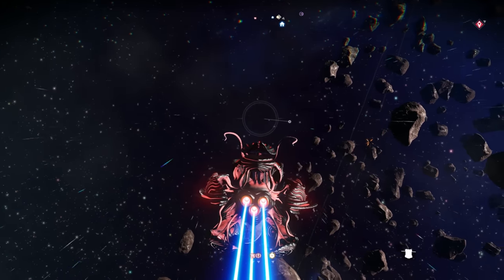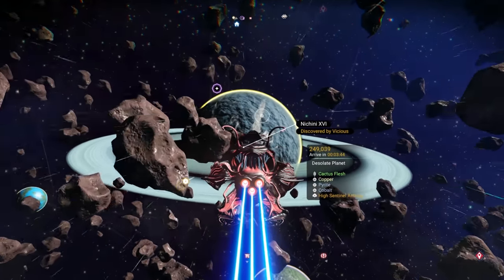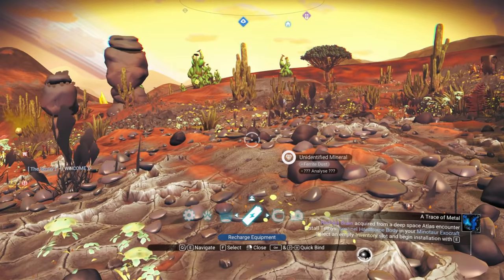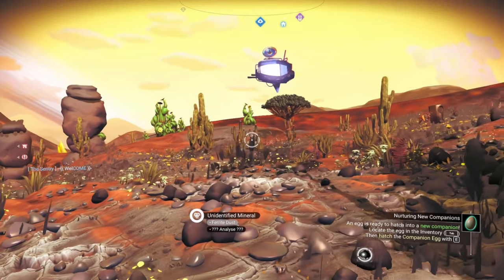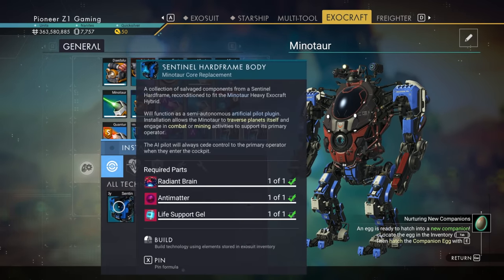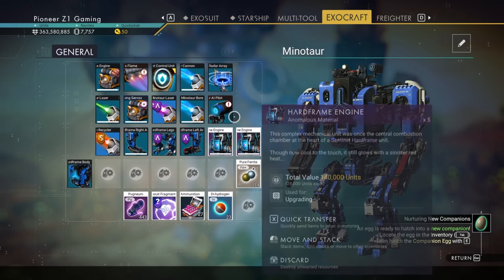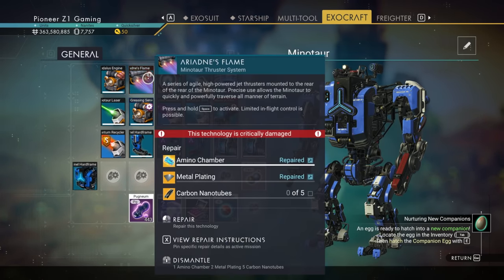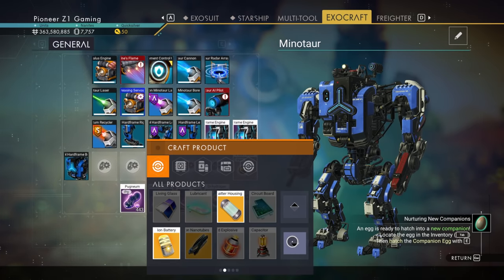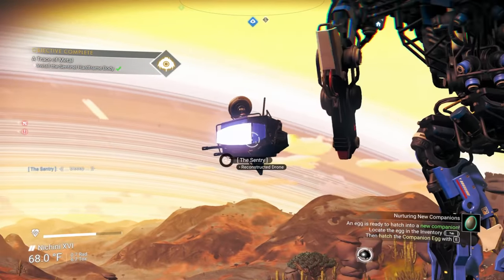We get the Minotaur down and install the hard frame body — boom, boom, and boom. The pretty much entire hard frame is installed! Some components are critically damaged though — we need carbon nanotubes, antimatter, and a quantum computer to fix them. We can't craft a quantum computer right now, but we'll get one. The Minotaur is still working.